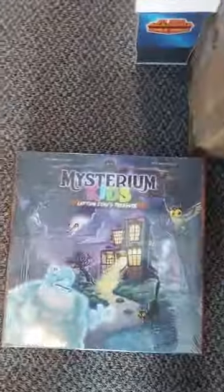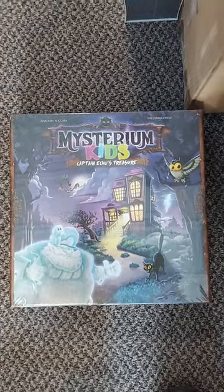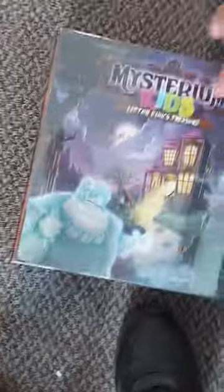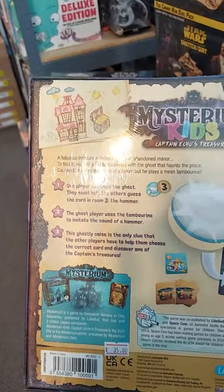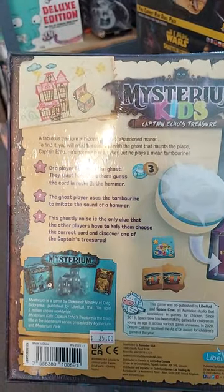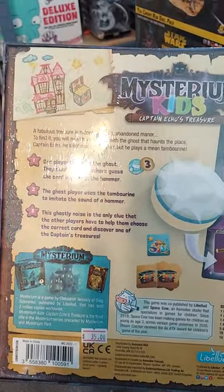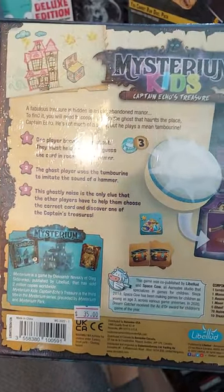We've been selling Mysterium a decent amount lately. Here we have Mysterium Kids — an obviously younger, slightly simpler version of Mysterium — called Captain Echo's Treasure. One player becomes the ghost and must help the others guess the card in the room. The ghost player uses a tambourine to imitate the sound of a hammer, and this ghostly noise is the only clue the other players have to help them choose the correct card and discover one of the captain's treasures.